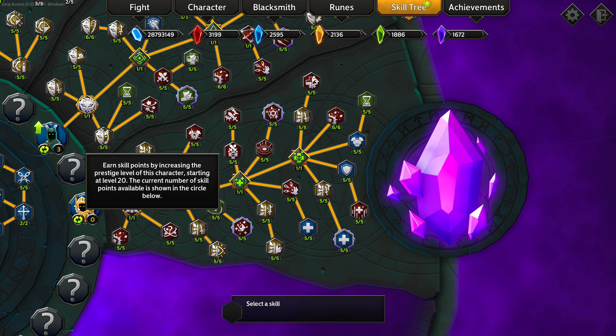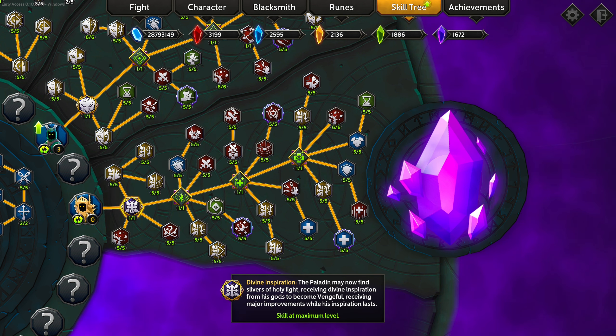Today we're going to be looking at playing the paladin, and his unique mechanic is the divine inspiration mechanic. Basically what's going to happen is on the battlefield every so often you get these yellow circular beams that slowly close in, similar to the healing spell, and if you stand in it you accumulate this divine inspiration resource. Once you max it out you get a bunch of different buffs.